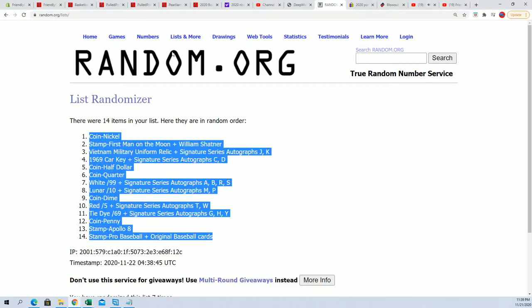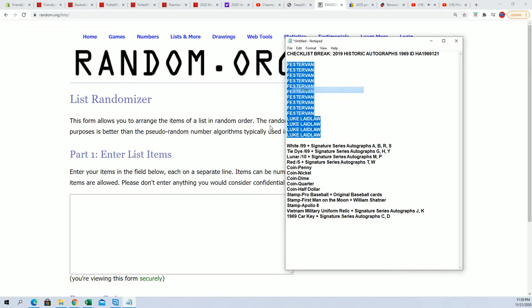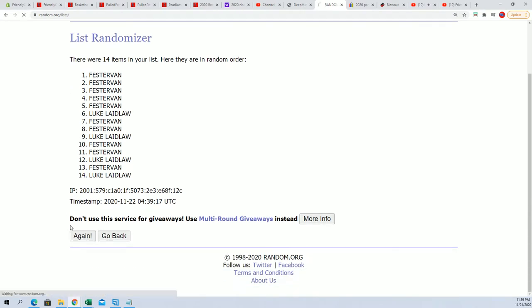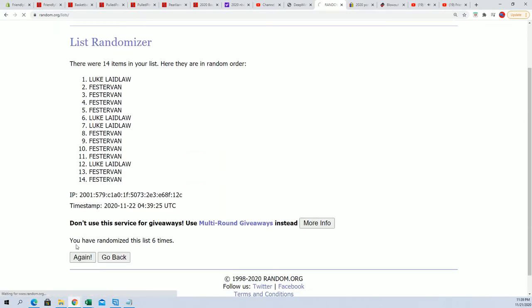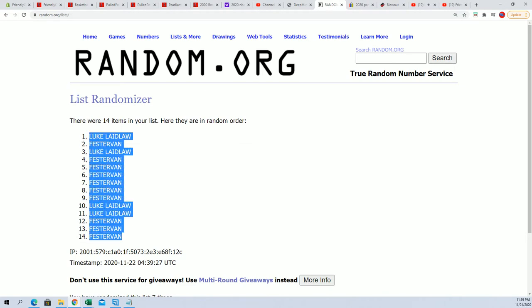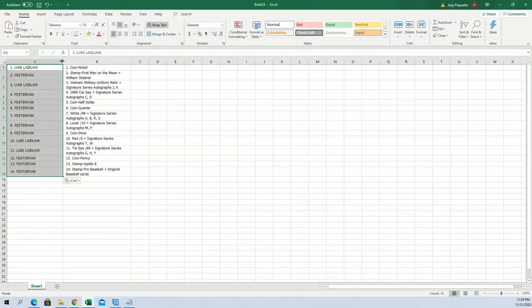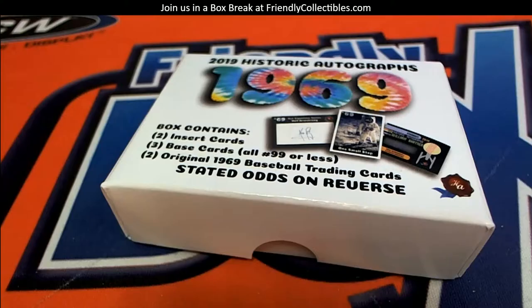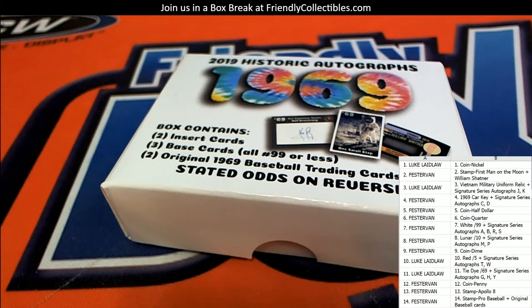Now we're gonna take the names and do the same thing. Luke, you're at the bottom; Fester Van, you're at the top — so you guys are kind of duking it out here. This is seven times through the random: one, two, three, four, five, six, and seven. There we go — Fester Van's at the bottom and Luke is now at the top. Let's pop those in and put it on our main screen so you can check it out.